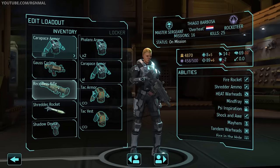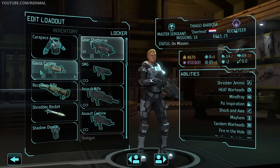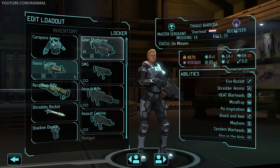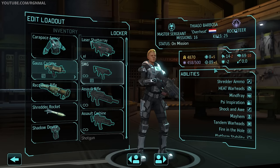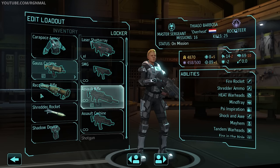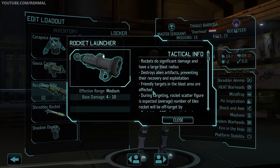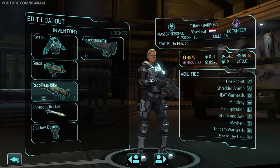Starting off on the left, we have Barbossa, our Master Sergeant Rocketeer. Carapace Armor, a Gauss Carbine. Why the Gauss Carbine instead of the stutter gun for mobility? Well, once you've fired off a couple rockets you get mobility back, and Barbossa's a good shot — the Carbine gives us a plus six aim. The Carbine provides one additional mobility and some additional accuracy. We're using the recoil rifle, so that's six to twelve base damage versus the regular rocket launcher's four to ten. We've also got a spare Shredder rocket, and Barbossa's carrying our Shadow Device.